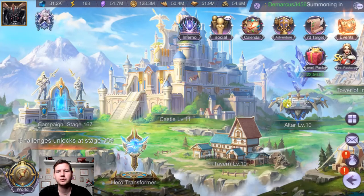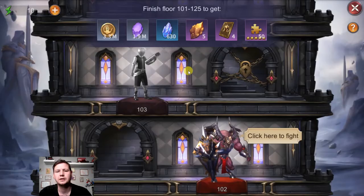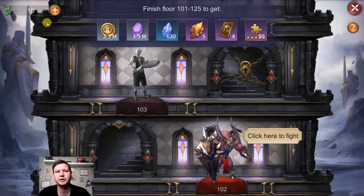Another area you unlock really early is the Tower of Infinity. It's pretty much like the campaign except it's a tower and you go through different floors instead of stages. The further you get the better rewards you receive, and passing certain floors gives you bigger rewards — like passing floor 125 gives specific rewards shown here. You also have ten fights per day that slowly recharge, so you can't do Tower of Infinity as much as you want. If you lose you start over; you must win to progress to a new floor.